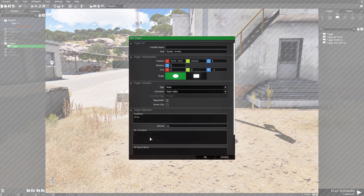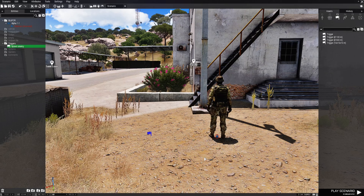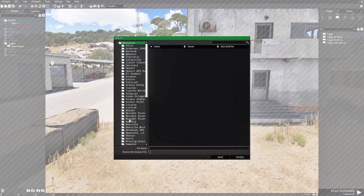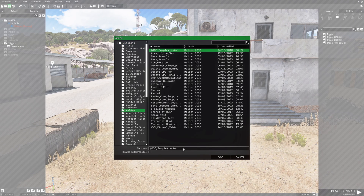I want to give you guys a code to put in the on activation box, but we're going to do that outside of the game. So for now we'll just close this, then go to the top left and click on save. We're going to save our mission under Malden and name it 'spawn patrol'.